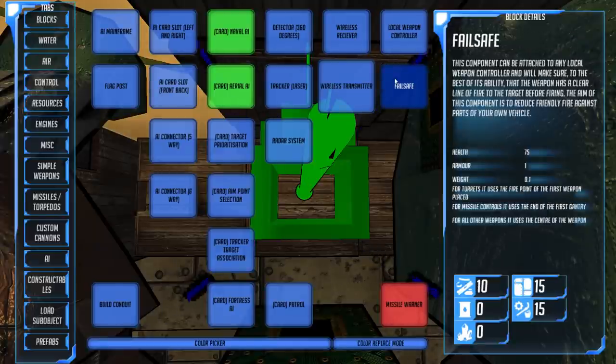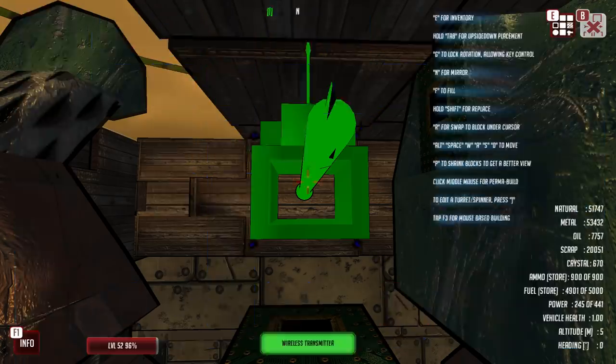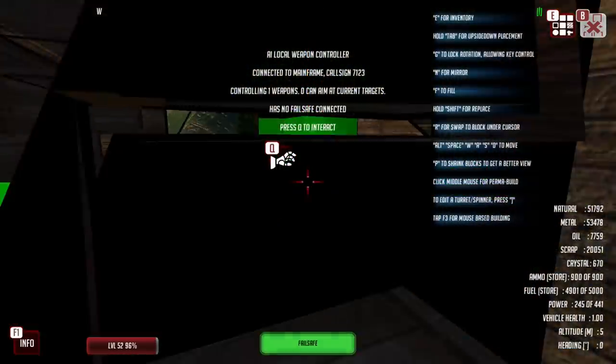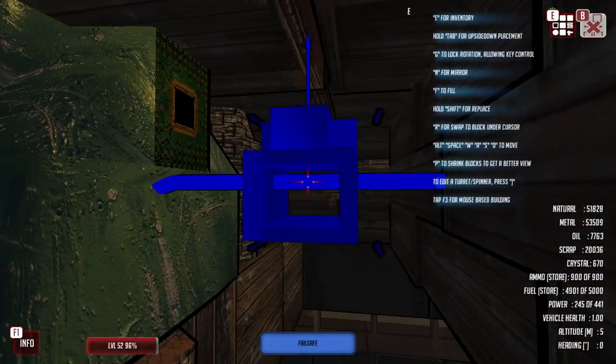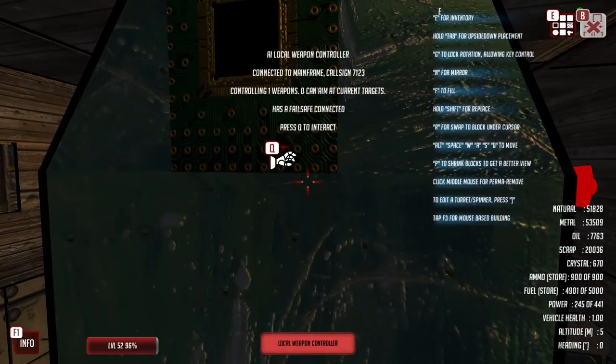Finally, failsafe — this component can be attached to any local weapon controller and will make sure, to the best of its ability, that the weapon has a clear line of fire to the target before firing. That is of incredible importance. Let's place it there — that basically means this cannon will not try to shoot our own ship in order to shoot an enemy.